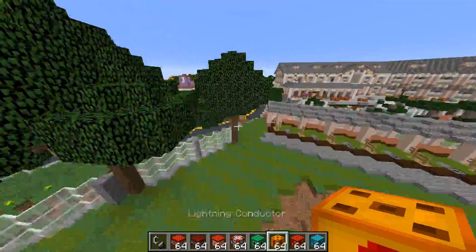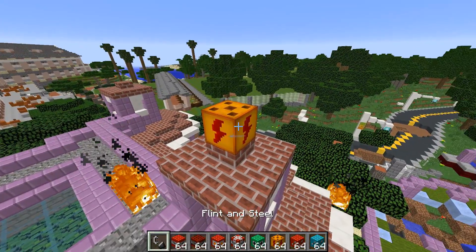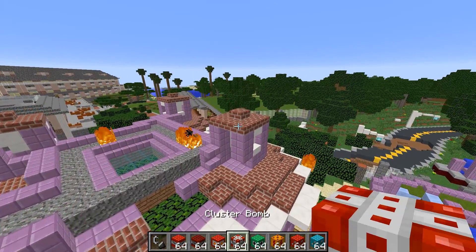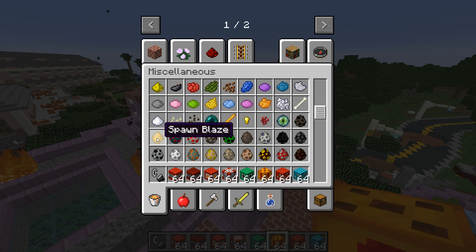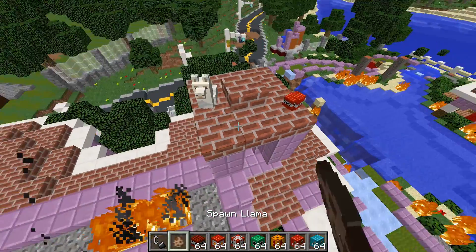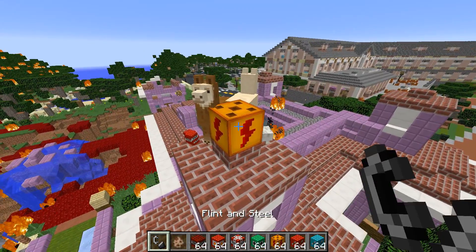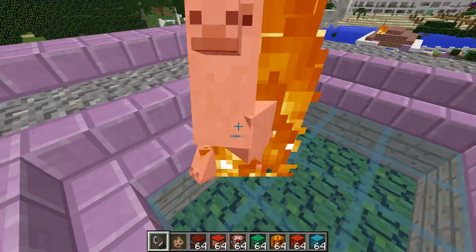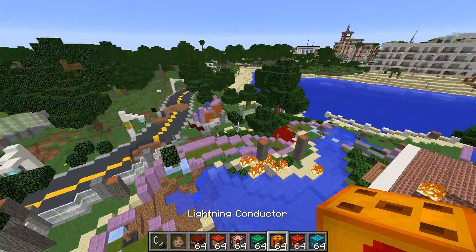Next let's try out the lightning one. For lightning I feel like we need to be up fairly high. It's a nice sunny day but let's see if there's going to be some lightning in those blue skies. Yes, there was some lightning! It didn't destroy anything though, so I'm going to spawn in some llamas. Okay, poor llama doesn't know what's going to happen. This is for science and for the mod — I'm so sorry llamas. The lightning conductor one is pretty sick though.